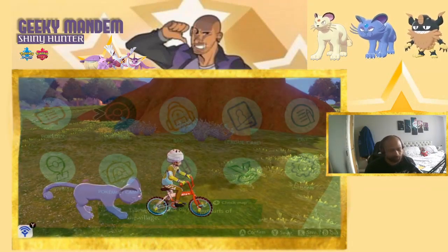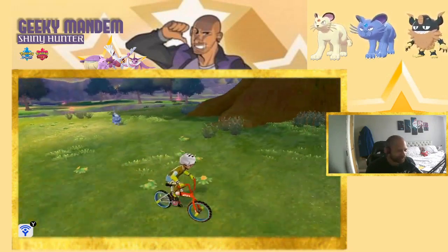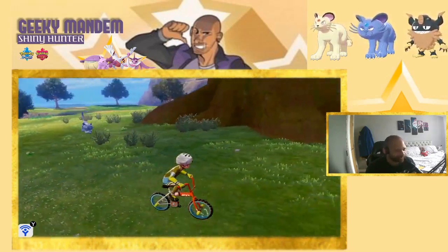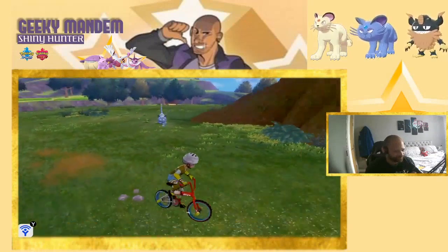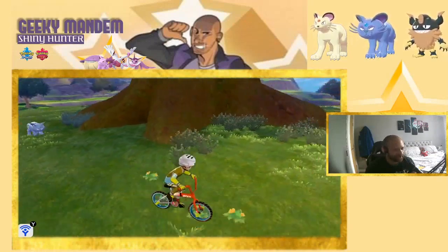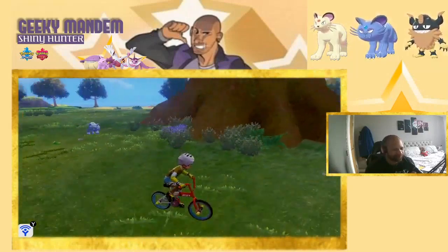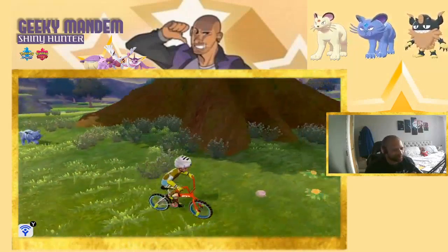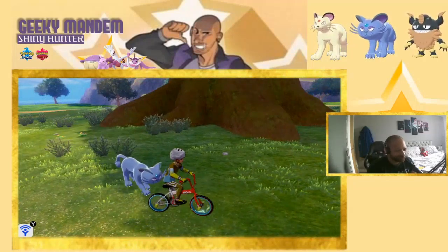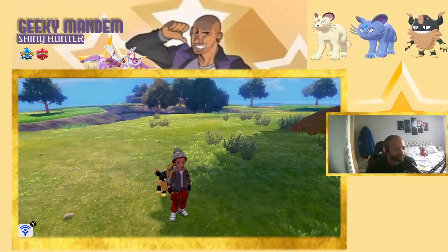Now the Alolan Persian walkabout, starting on the bike. Expecting the same result as Kanto, and yes — although it runs very differently, much more bouncy, it keeps up with no problems and is slowly gaining on me. Not quite as quick as the Kanto one, but the run is very fun — quite comical and cartoon-like compared to the Kanto Persian which looks like a proper, realistic animal run.